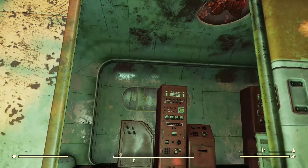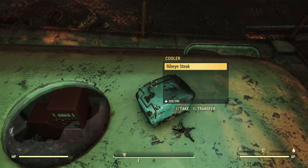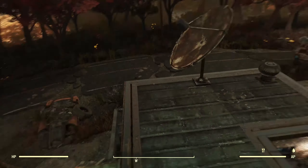Now if we go on top of the trailer, we can find the keys to the broadcasting station. Along with that there's a cooler with a ribeye steak in it — well, not always. It's going to have some food there.